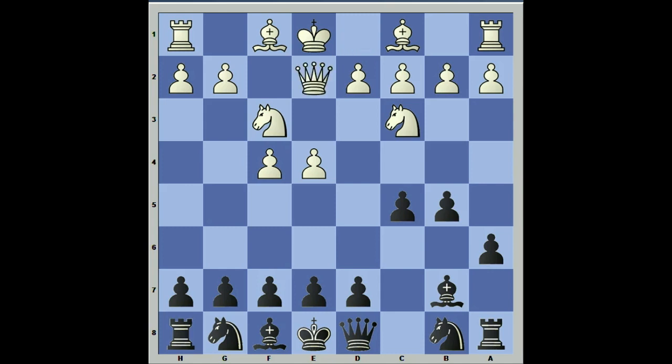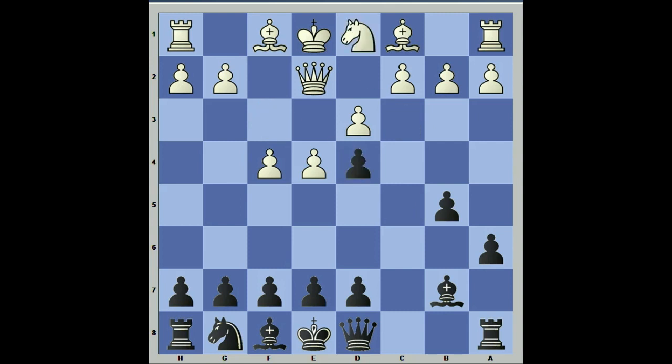For instance, queen e2 — this was used by Aronian in a rapid game, but I really don't see this as a very viable option because we have this idea with knight d4. After takes takes, we're able to effectively use the open c-file, having a target there and hitting the c2 pawn.